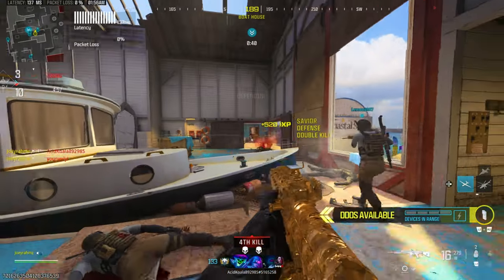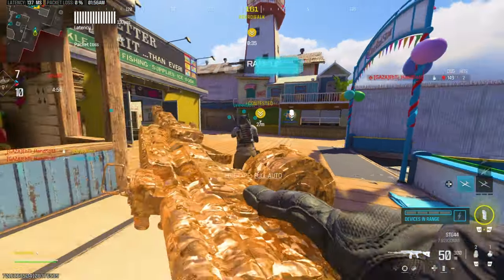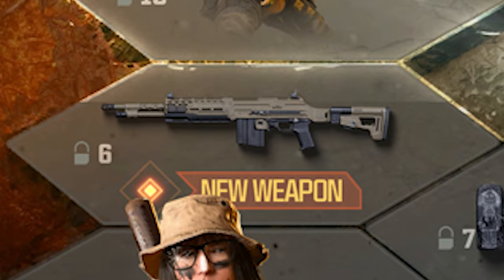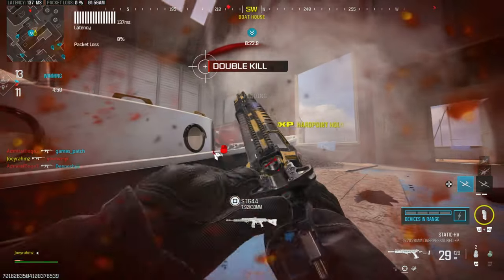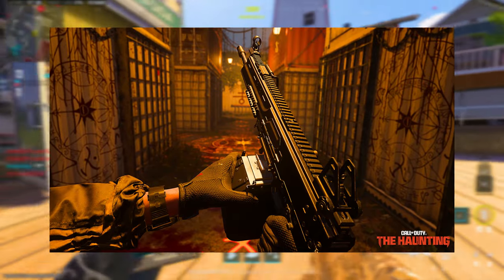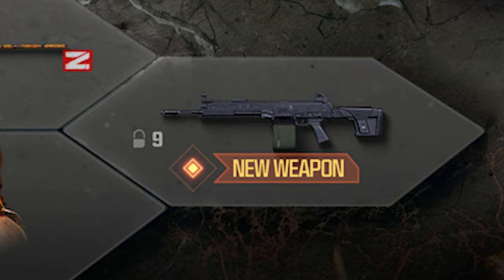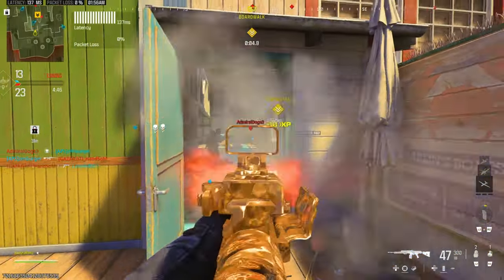Season 6 introduces two powerful new weapons. The DTIR 30-06 is a battle rifle featured in the Battle Pass, a long-range weapon with slow, hard-hitting firepower, ideal for precision shots and conserving ammo. Also coming with that is the Cast-Off LSW, a light machine gun also unlockable in the Battle Pass. So those are the two new weapons coming to Modern Warfare 3.